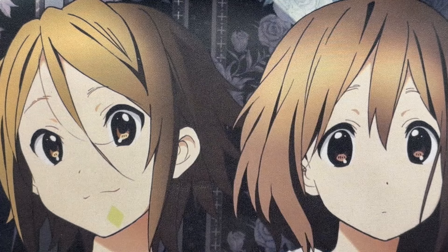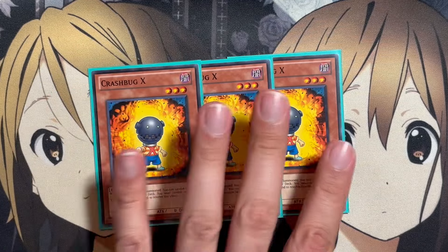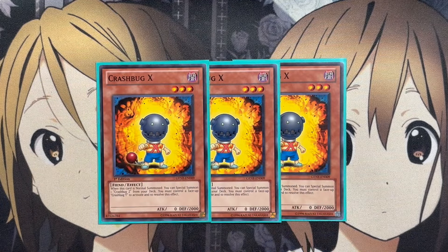Let's go ahead and get started with the deck profile. We'll start off with the main deck monsters. For the Crash Bug monsters, there are four different types of Crash Bugs. We have Crash Bug X, which we're running three copies of. When this card is normal summoned, you can special summon one Crash Bug Z from your deck. You must control a face-up Crash Bug Y to activate and resolve this effect.